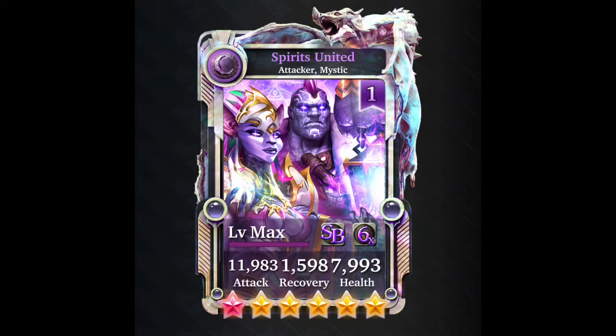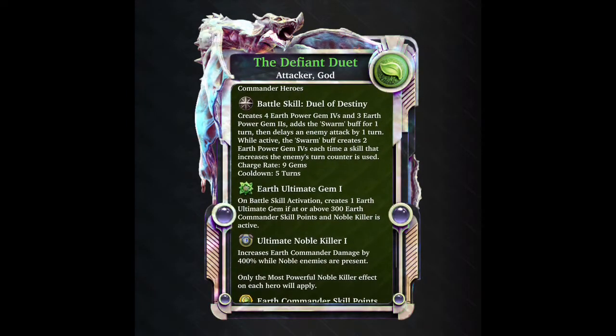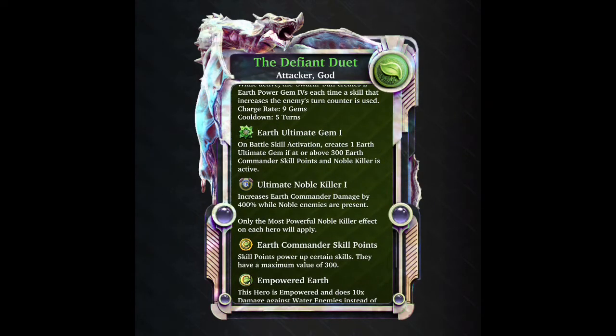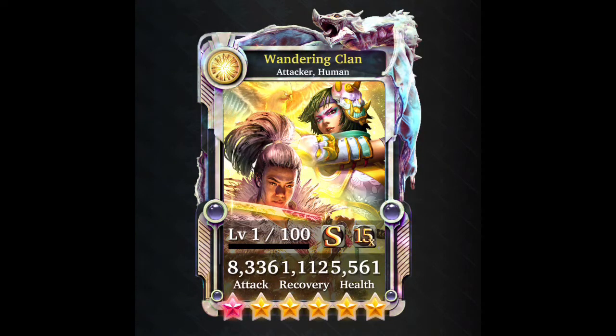With the ultra rare or the support card, this ultimate form is just a gem spawner, which I do not like. However, if you take a look at a card like the Defiant Duet, it's a card that depends on the ultra rare - any card that actually does a turn delay - which makes it a brilliant card. The Defiant Duet can tap into its ability to spawn an extra two power gems, but it can do it itself because it actually does a turn delay as an ultimate form, which makes it absolutely magnificent.